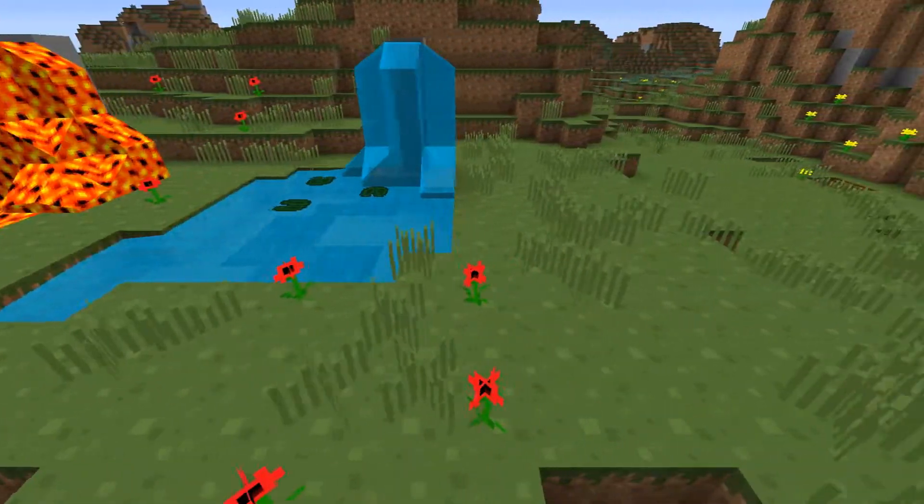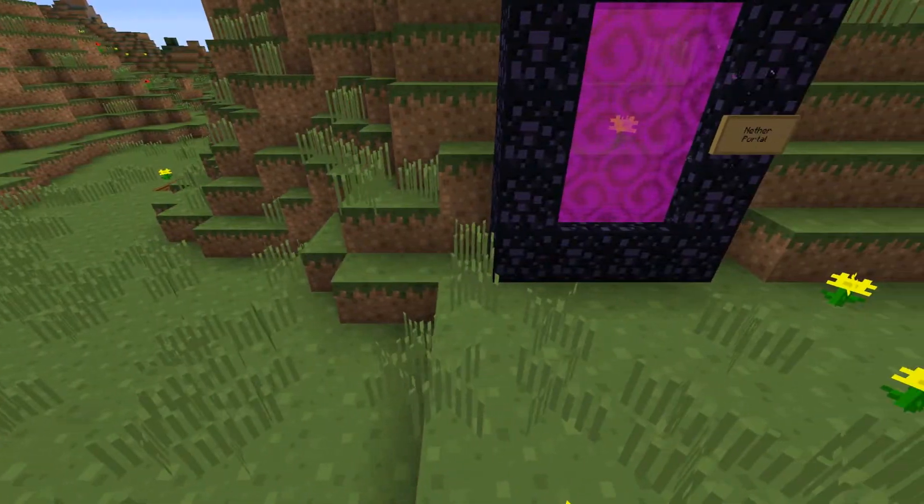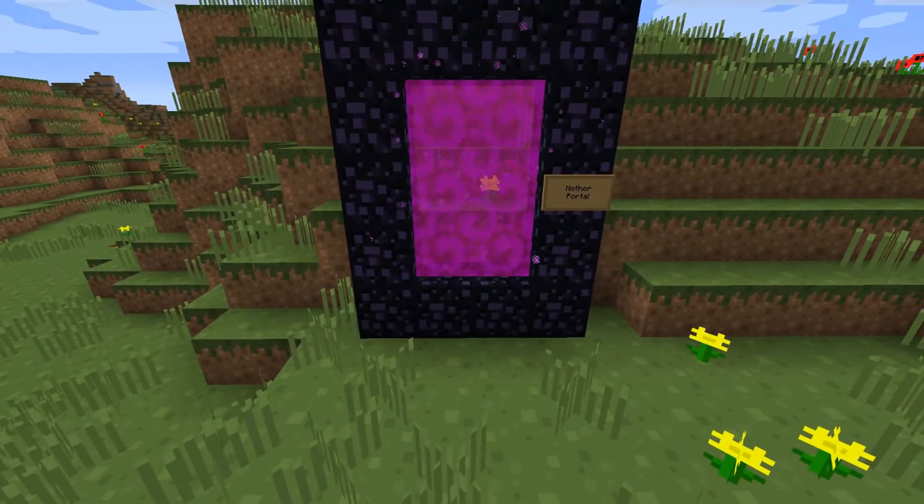Lava and water. And a few — I think they're poppies now; they've got rid of roses. And the good old nether portal — you know, the thing that takes you to another dimension.